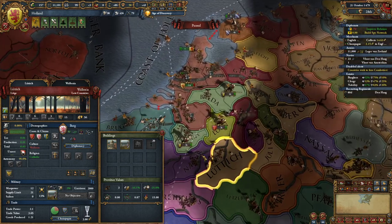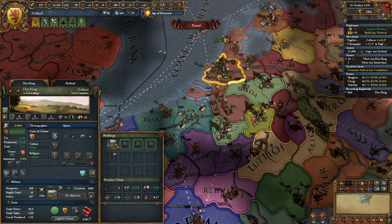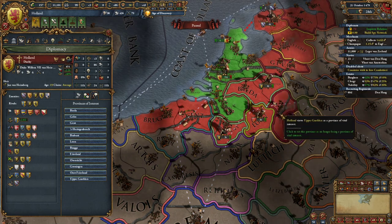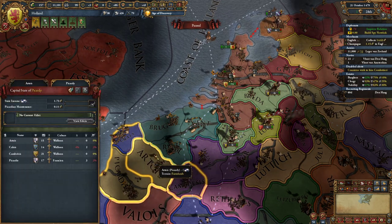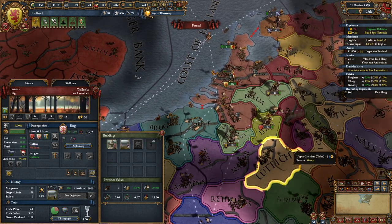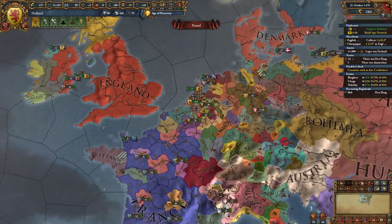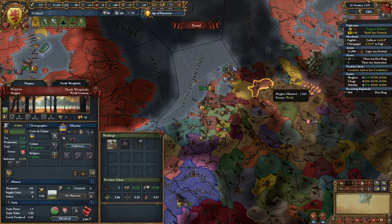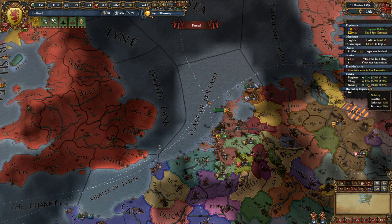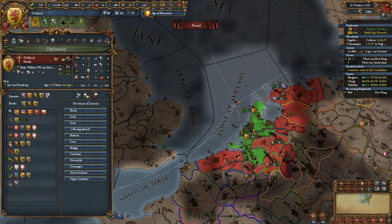At this point I'm going to avoid the Walloon provinces for now, because some of them overlap with France's sphere of influence. We'll try and unite the Dutch and Flemish provinces. That's it - we'll leave the Walloons alone for now. Another thing I noticed: I've been learning a lot more about estates. In order to remove estate privileges, the loyalty needs to be higher than the influence. I need to be a little bit careful about letting the influence get too high when giving lots of privileges.